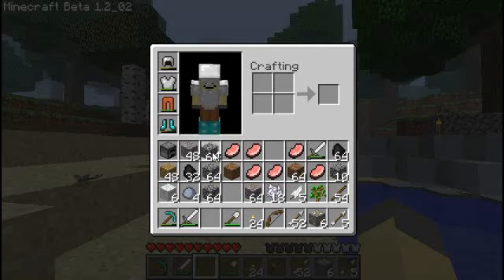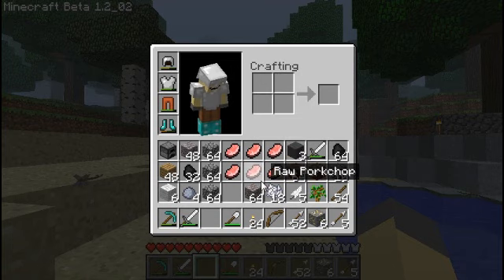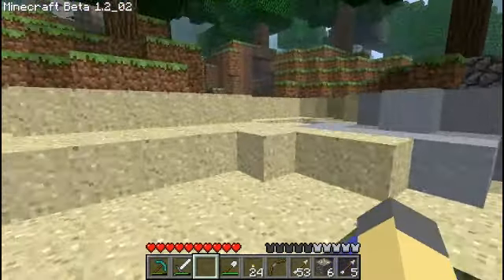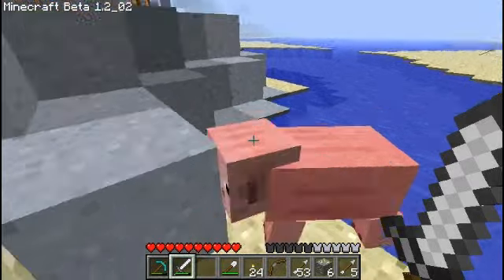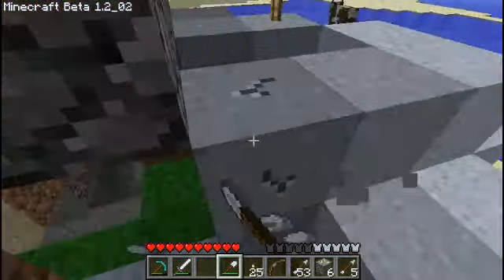I gotta take this cobble back to the chest at the spawn, because that's where I want to build. And I've decided that I'm gonna go the other way - where I found that dungeon. That's where I'm gonna explore, because it's a little closer. I am not killing you. We gotta get this clay too, because I can make more bricks that way.